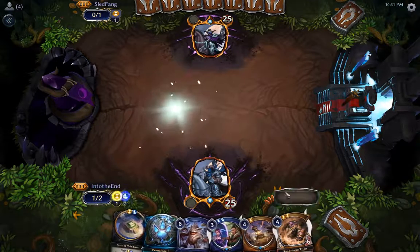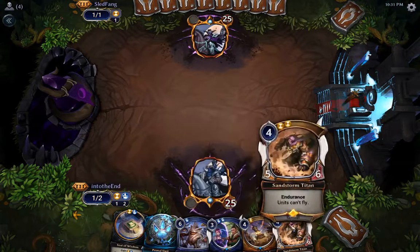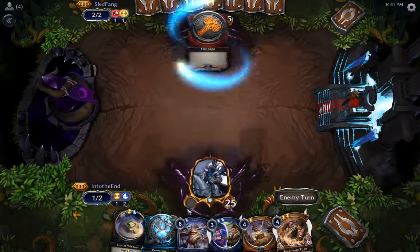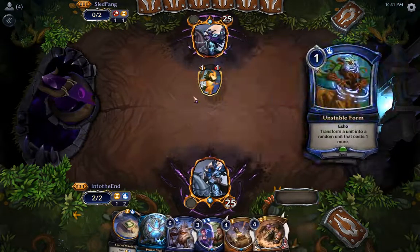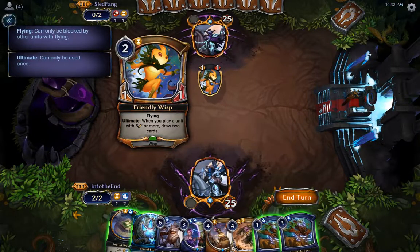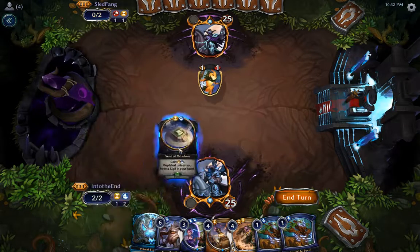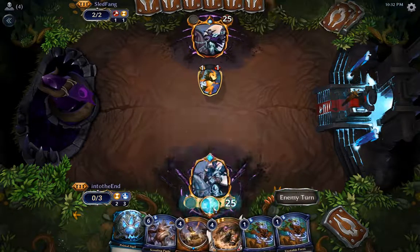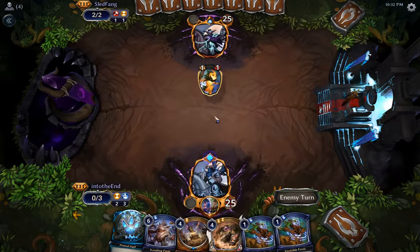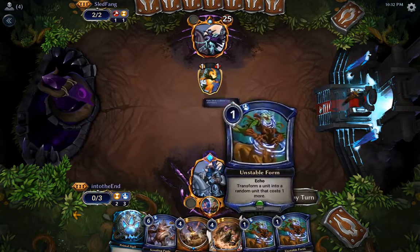A unit — okay, now we have a turn three play, turn four play, turn five play, turn six play. So whether we draw power or not, I think we'll be okay. I don't think this is worth Unstable Forming, but we'll play Titan next turn and then on the following turn play Obelisk and then Stable Form.